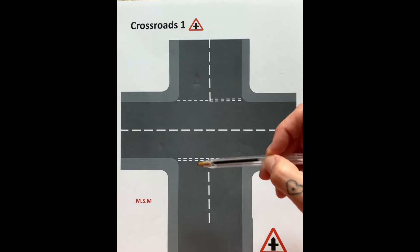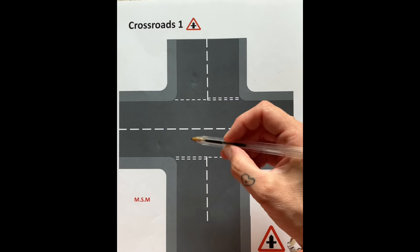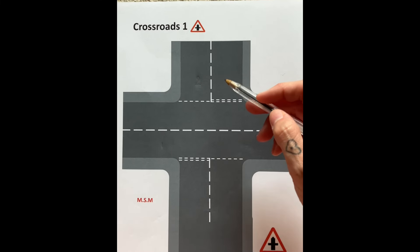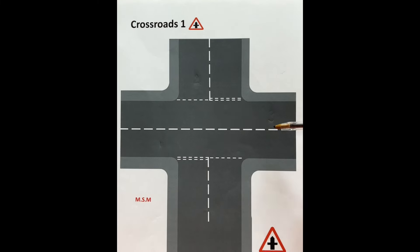So if you're turning right, that would be the two we've just discussed — crossing both lanes — and then as you turn, you're going past this one as well. So that's three. You've got one, two, three.